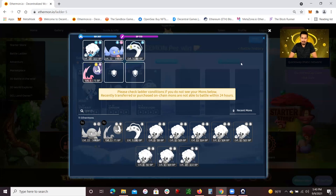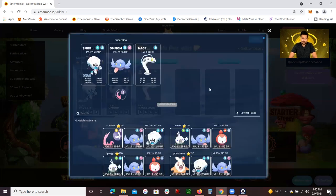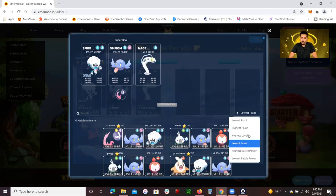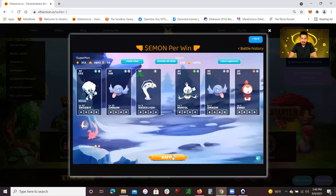Now if you look at my team — I've already formed it — it's pretty much level 27, 11, 22, 11, 33. And when you select opponents, what I like to do is always go to the lowest level first. Lowest level just makes sense because if your Ethermon are higher level, it almost doesn't even matter if they're water type, electric type, or fire type — you're going to have a higher probability winning. So always go to the lowest level first, select the opponent, and click on battle.